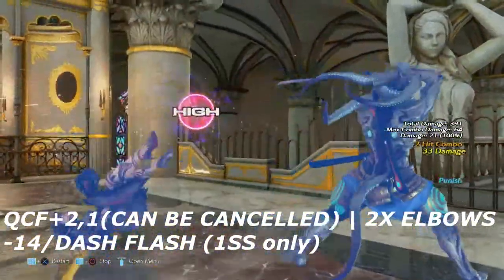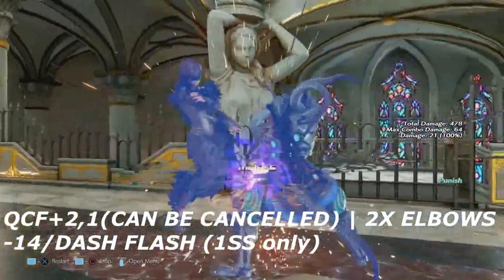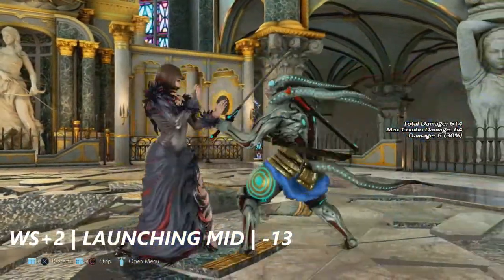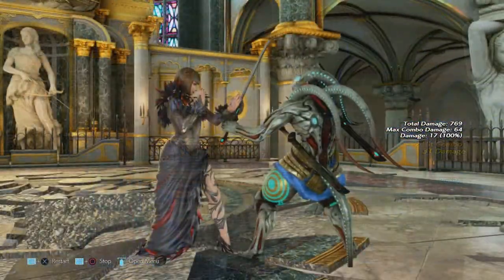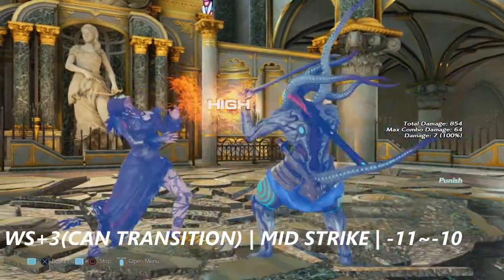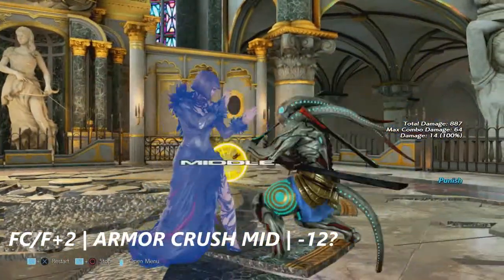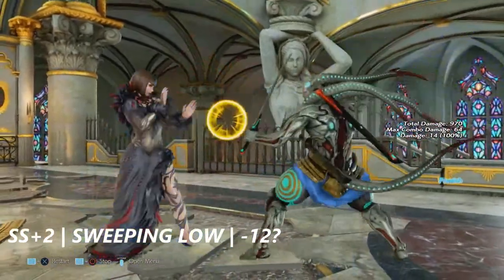Quarter circle forward into 2 into 1 — this can also be canceled into Chaos Judgment — is a set of elbows that is negative 14 on block. However, a dash flash also works, but only in one sword stance. While standing+2 is a launching mid just like a hop kick — negative 13 on block. While standing+3 can transition into Chaos Judgment; it's a mid strike at negative 11 to negative 10 on block. Full crouch forward+2 — not to be confused with down forward+2 — is an armor-crushing mid, maybe negative 12 on block. Side step+2 is a sweeping low — also around negative 12 on block.